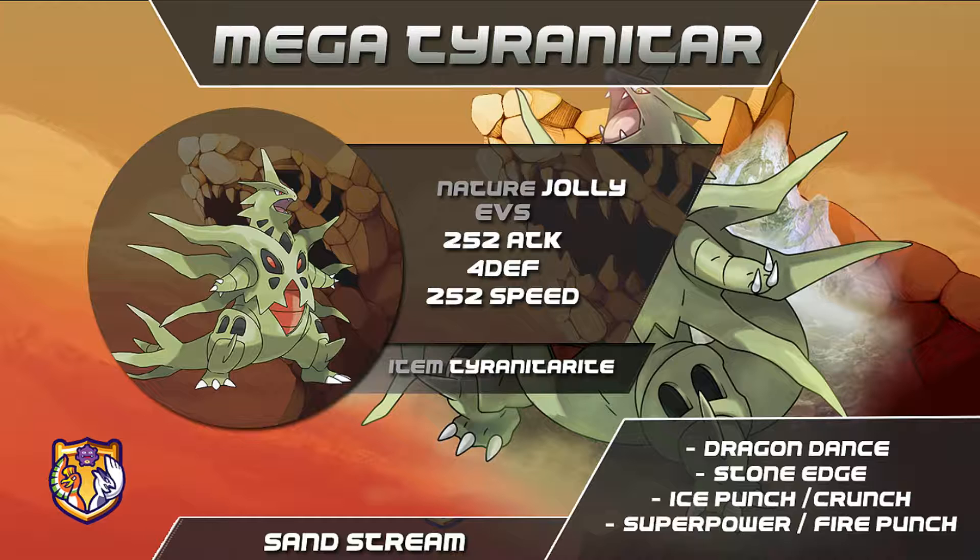Crunch can hit bulky psychic types such as Celebi and, most importantly, Slowbro, which walls its other coverage moves. Crunch also helps to patch Stone Edge's accuracy issues — having a secondary STAB which cannot miss can be the difference between winning and losing the game. If you're running Ice Punch and aren't worried about Slowbro, you may want Superpower as your last move, which hits Steel and Rock types such as Bisharp, Ferrothorn, and opposing Tyranitar and Terrakion for super effective damage. Maximum speed investment and a Jolly nature are needed to outspeed Weavile, Tornadus-T, and non-Mega Alakazam after one Dragon Dance. Maximum attack investment makes Mega Tyranitar very hard to wall after a boost as well.